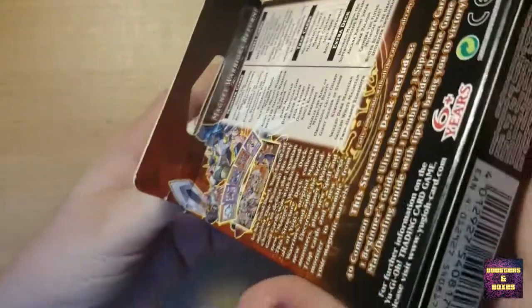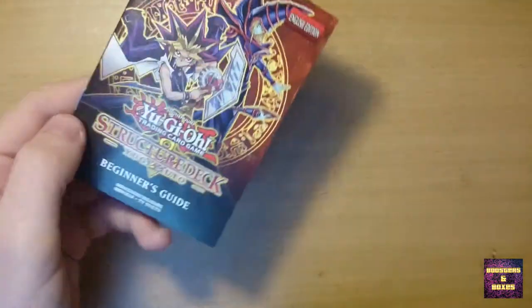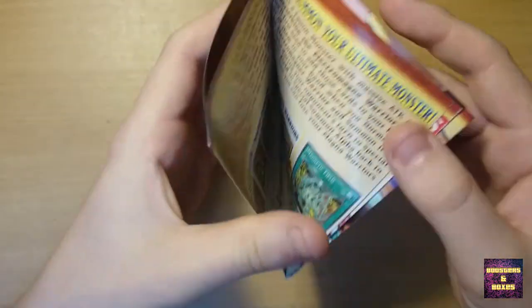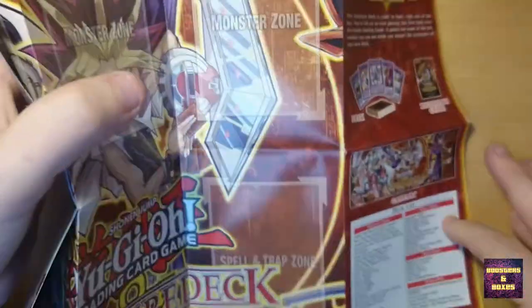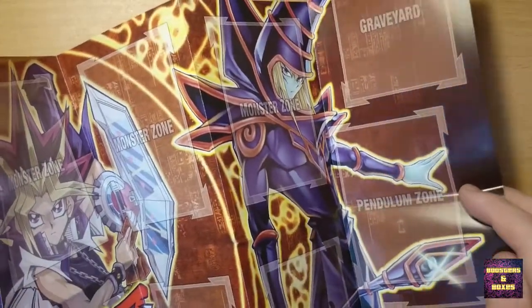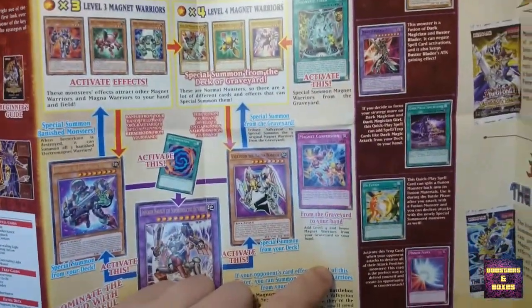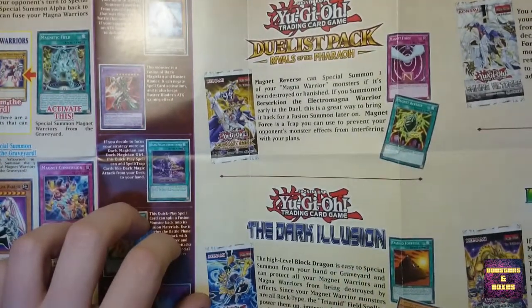They changed the design of the package inside apparently. First of all we have the Beginner's Guide, like you get in all structure decks, so we can put that one aside. Here's the battlefield — I don't have enough space for the entire battlefield here. But here we can see the new Fusion Monsters with all the Magnet Warriors. Then we have Yami and of course the Dark Magician, and in the back you can actually see some combinations — like how to play them. Some little sneak peeks of the monsters, trap cards and spells we can expect in the structure deck.